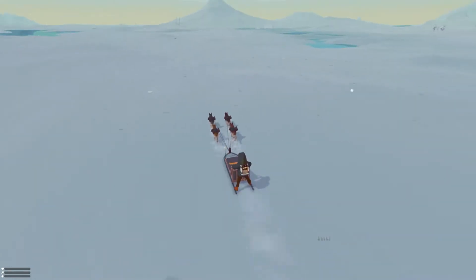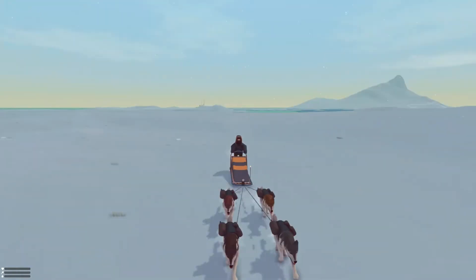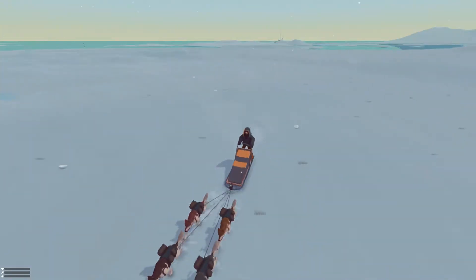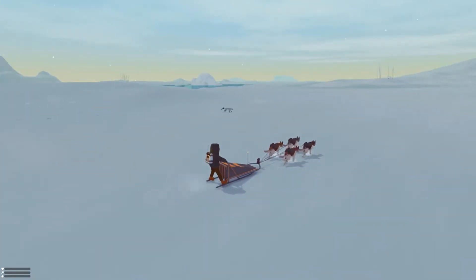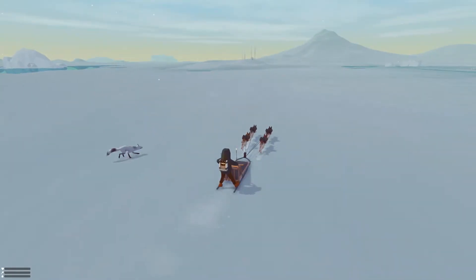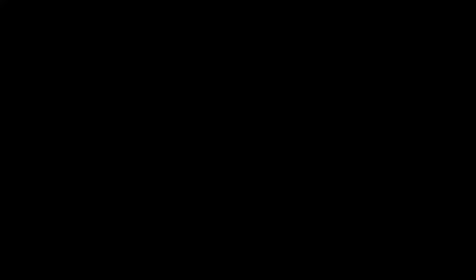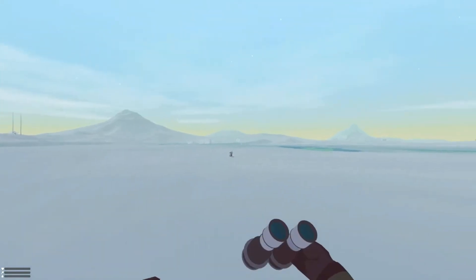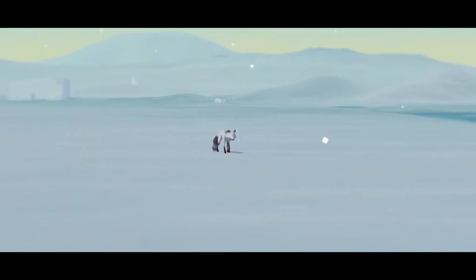Interestingly enough, I couldn't actually run this on ultra. I don't know if it's just not fully optimized or anything, but I'm on high right now and it's looking okay. That right there is a snow fox, and it just runs straight over us. There you go, we're out in the sled. Let's see if we can take a peek at it. Pretty.